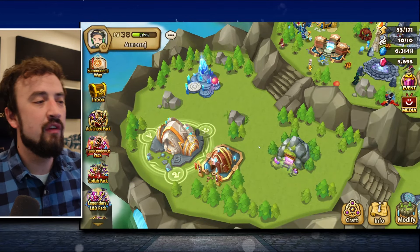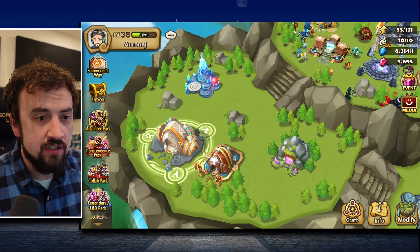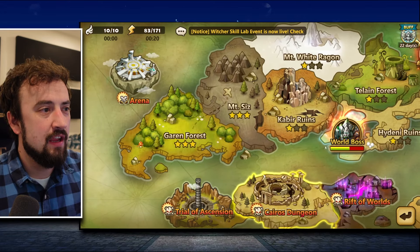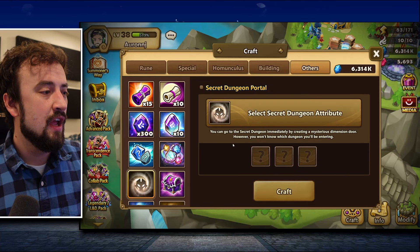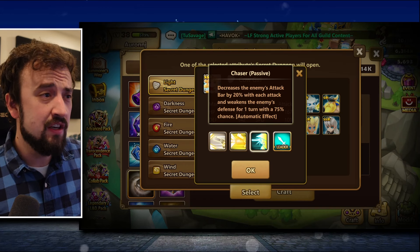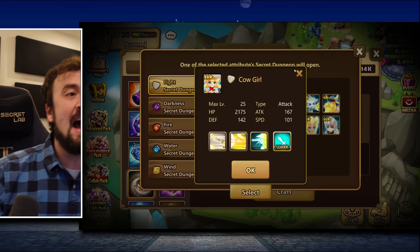My next goal is crafting dungeon portals. As you clear stuff you'll find Secret Dungeons. Go to Battle, then Kairos Dungeon Secret Dungeon. The unit you want is the Light cowgirl. Her passive decreases enemy attack bar by 20% with each attack and weakens enemy defense for one turn — defense break and attack bar down every single time she hits. I need her to spawn, so I'll try crafting a Secret Dungeon Light portal right now.